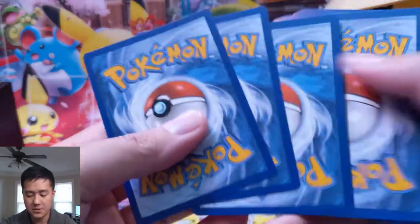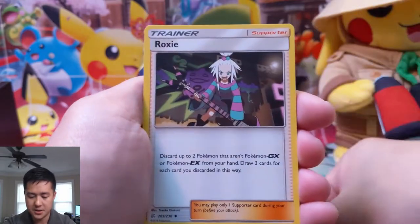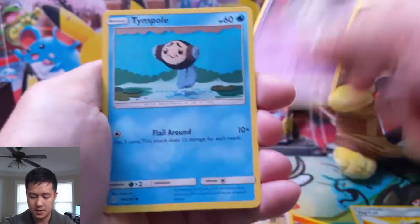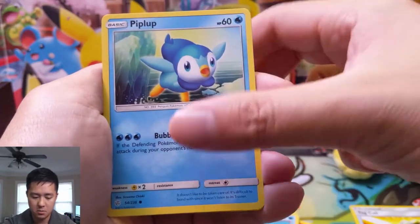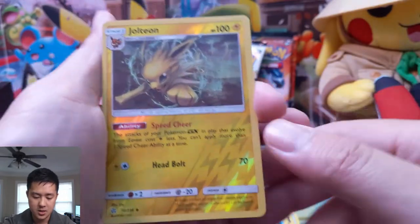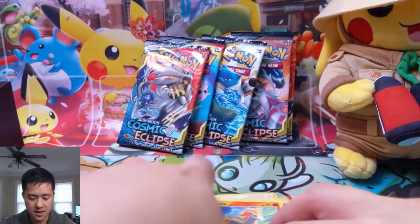Here we go — fire energy, Rapid Dash, Roxy, Professor Oak. The focus does seem a little better. Temple, Piplup, a Cosmog, Ponyta, Jolteon is our reverse, and then Sylveon — a lot of evolutions.